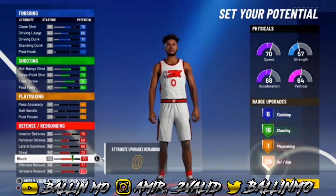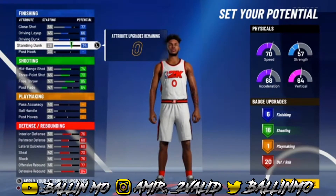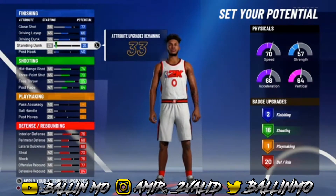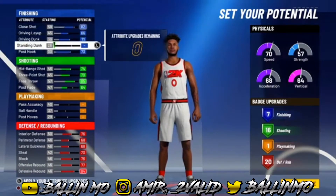We're going to go with 20 defensive badges after we run badges. We're going to put our driving up. Actually, my bad — I actually messed up. We're not going to do standing dunk. We're going to max out post hook, not standing dunk, and then go with that.